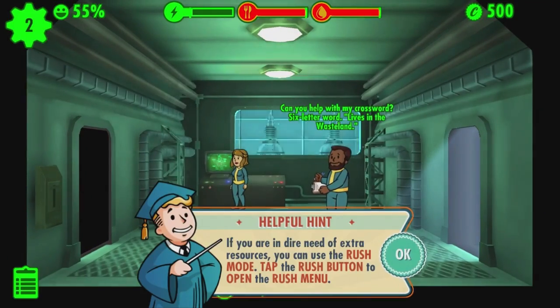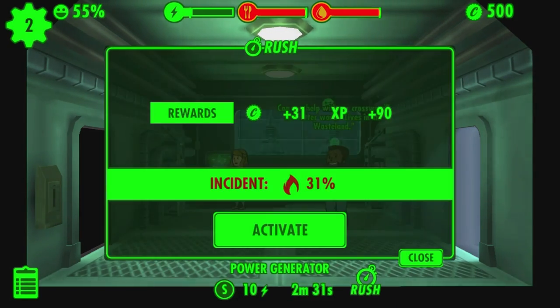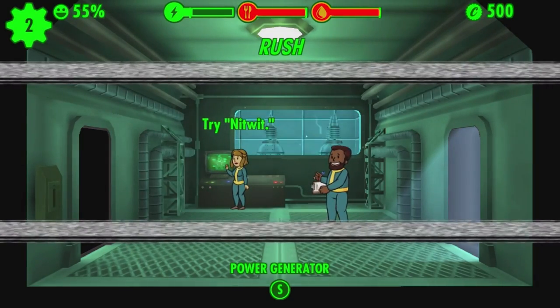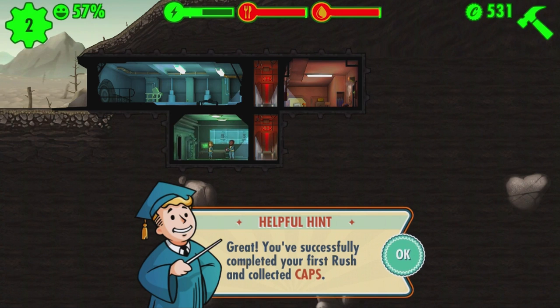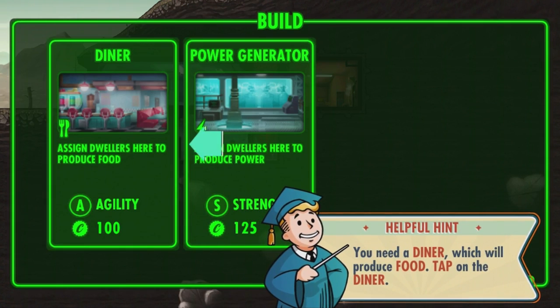You can double tap a room to zoom in and spy on their conversations. In this case it looks like someone wants a little help with a crossword puzzle. You can fast forward to get your resources quicker — there is a little bit of risk and reward to this. The game will let you know how much risk there is, and if it fails, you're going to have a disaster on your hands that you have to clean up.